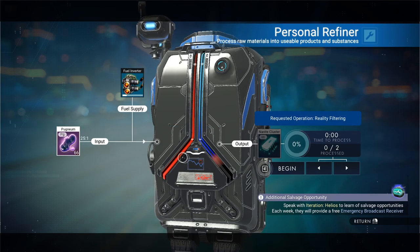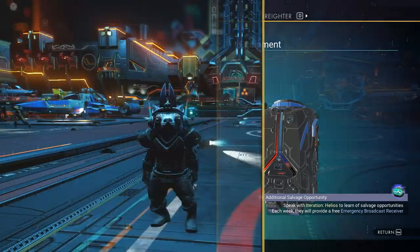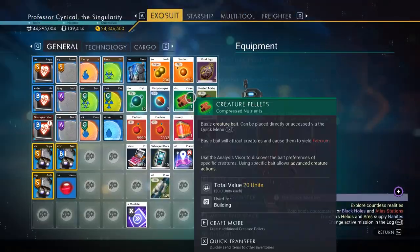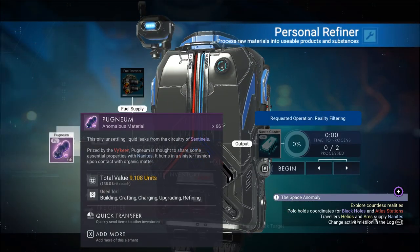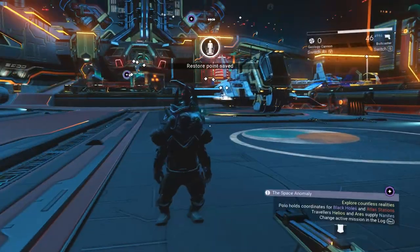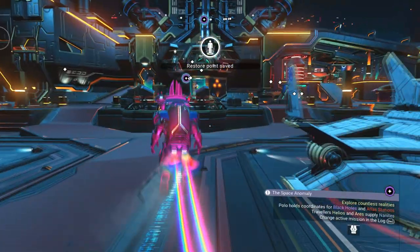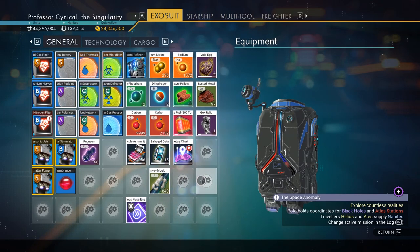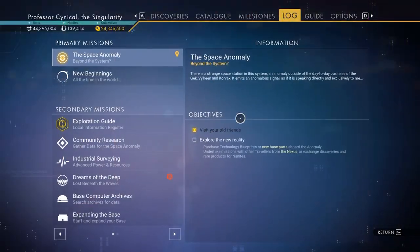What we're going to do now is take the item we just got from the sentinels and do the personal refinery duplication glitch. Put the item in the personal refiner, jump out of your ship, then take the item back out. If you get a save point message, don't worry — the glitch is still working, so just carry on as normal.